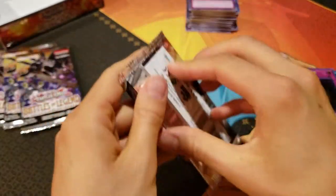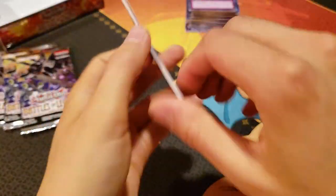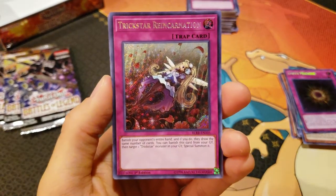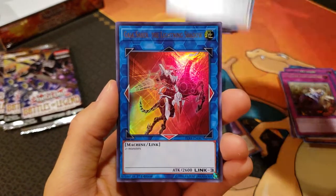We've got four more packs — I think this is going to be it, I know we're going to get it. We've got Trickstar Reincarnation — another great card, very cool. A Meteon the Time Lord, Number 41, TG Wonder Magician, and a Gaia Saber the Lightning Shadow. They always make a Gaia that's a very vanilla extra deck monster or whatever.